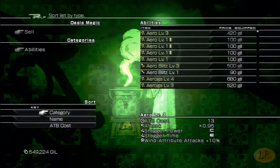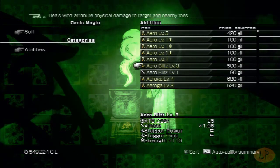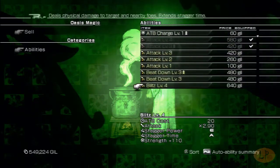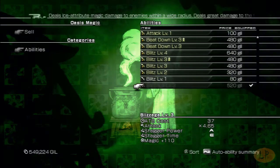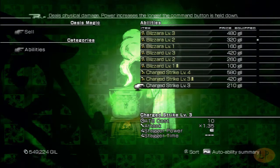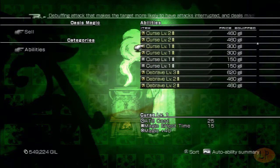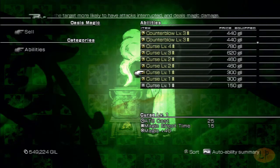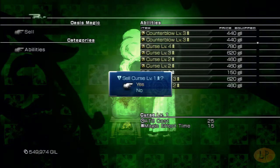Now what you do — go in here to abilities, sort again by name. That's the best way I've found to keep everything straight. Anything that comes maxed out, I consider it sellable. If it's something that you have to combine to upgrade, then I don't consider it. So like curse — I don't know about level 2's, but I'm just going to sell all of the level 1's. I don't care about them.